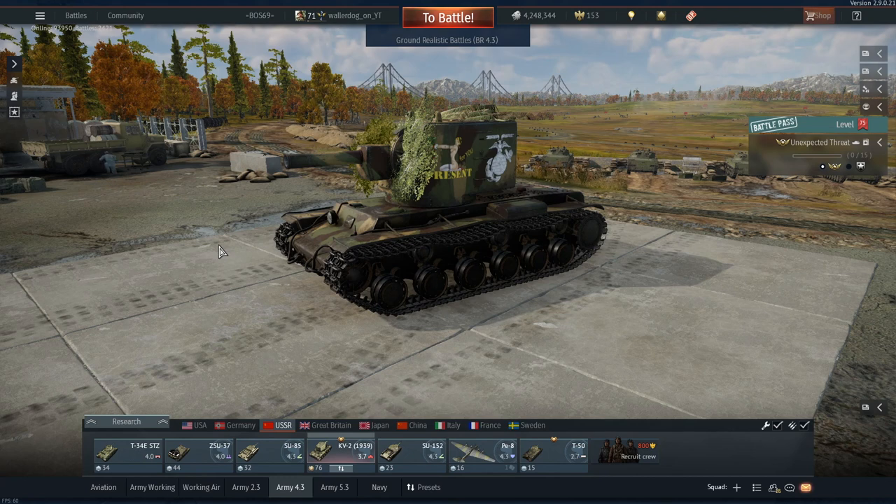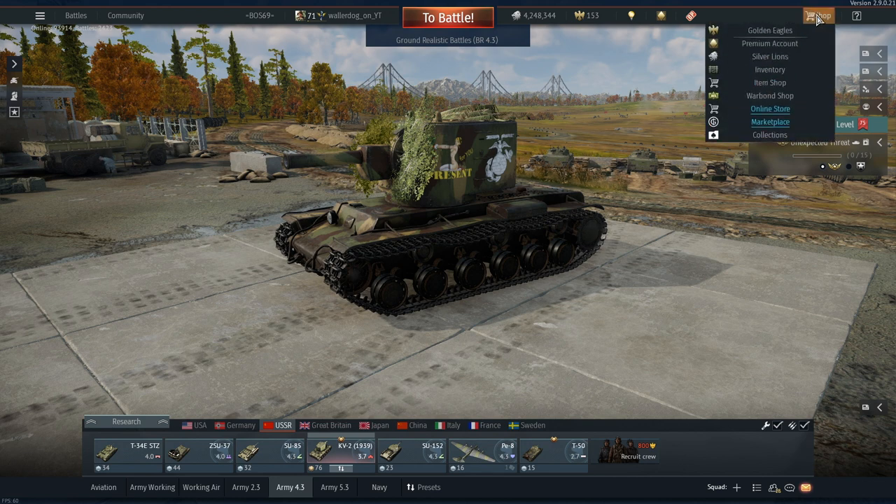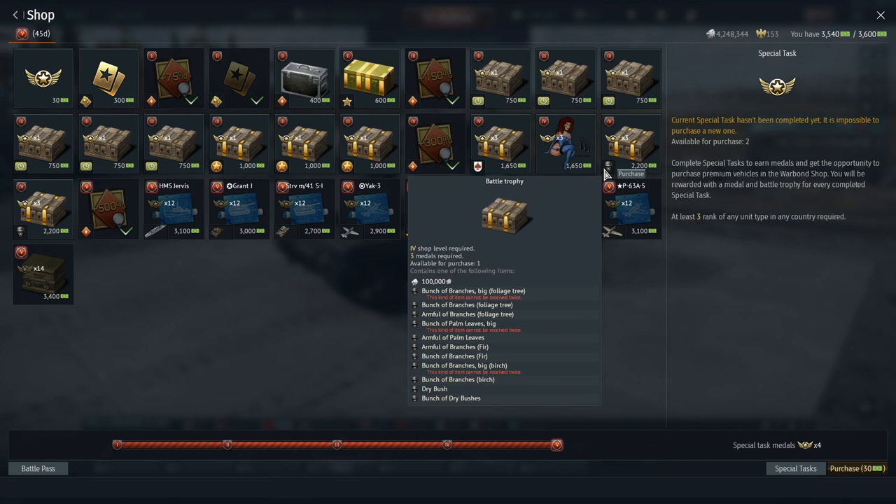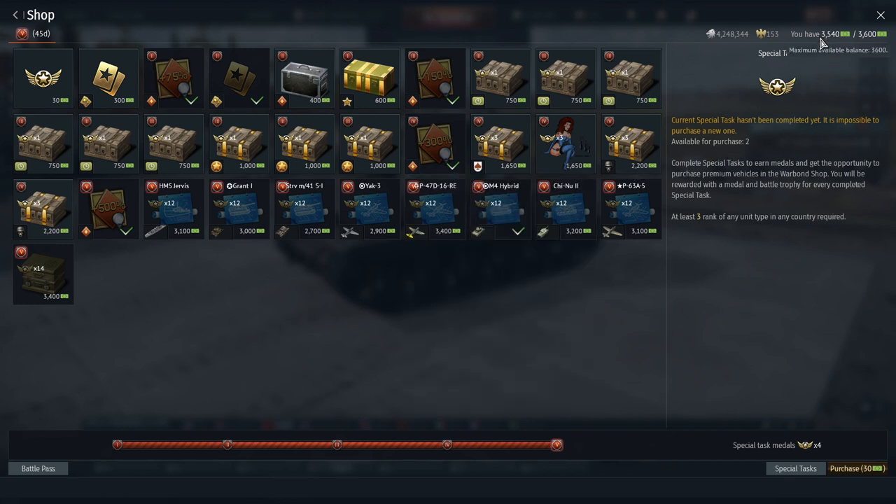WallerDog here. The question is how to get free bushes in War Thunder — you can get them without spending any money at all. If you go to the war bond shop, there's a box with all sorts of bushes in it. It costs 2200 war bonds.